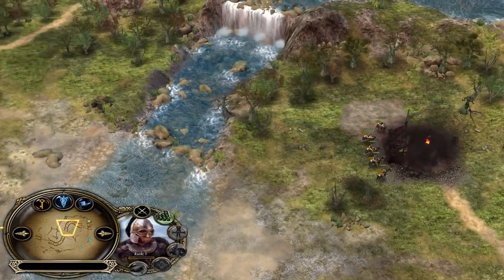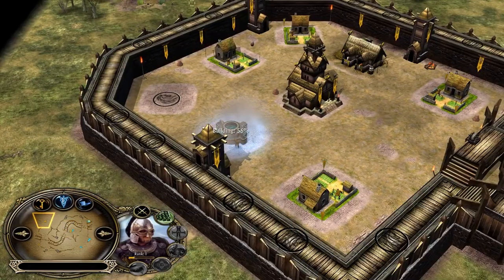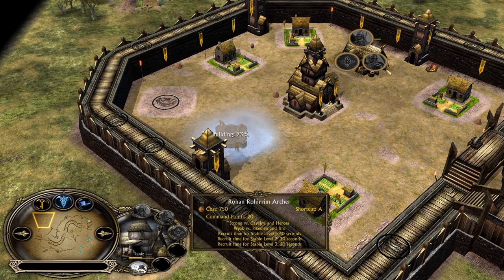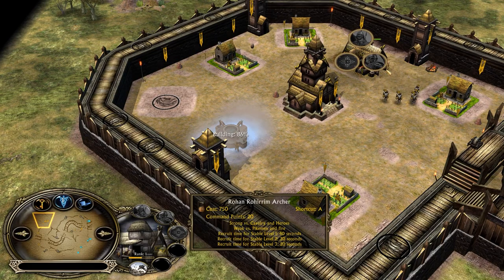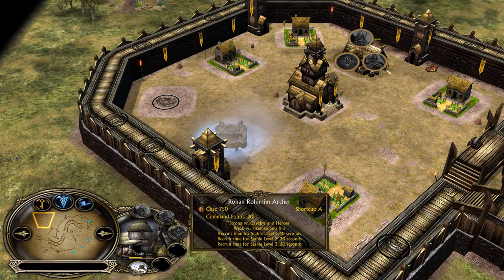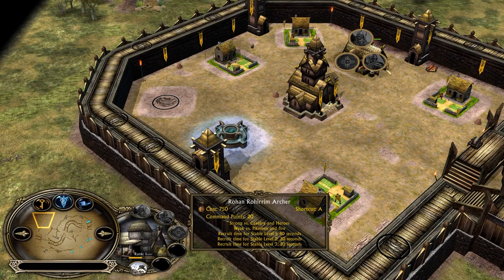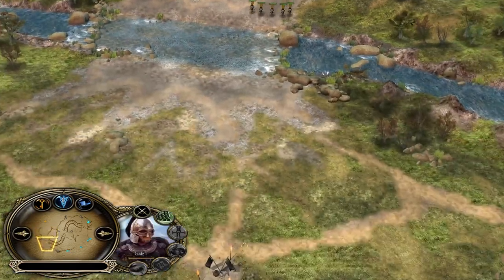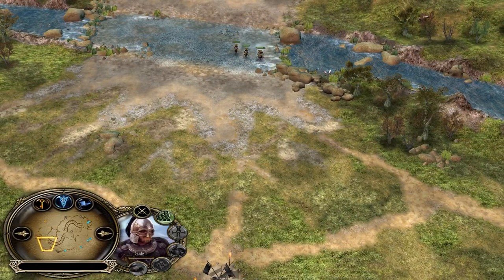The first Rohirrim arrives on the field. After multiple farms — I don't like the build order from Rohan that much, to be honest, because I think it's a little bit too slow. Isengard later on will be very strong. Remember, Rohan is a faction that relies on leadership, and Isengard can negate this with Freezing Rain. The start could be much better for the Rohan player.